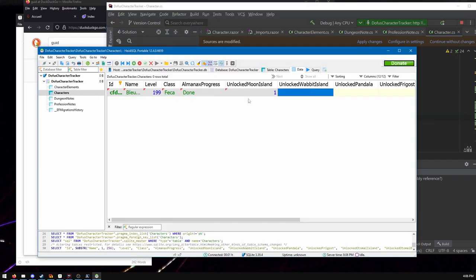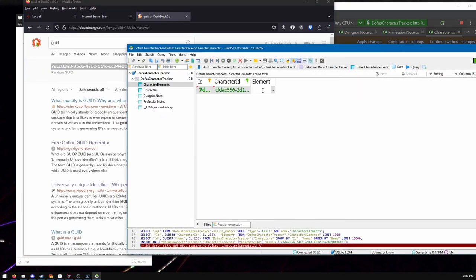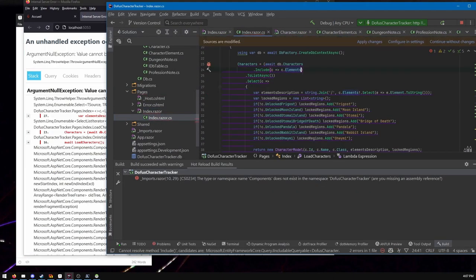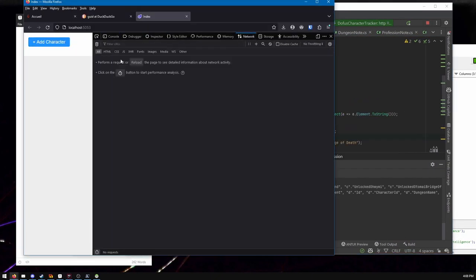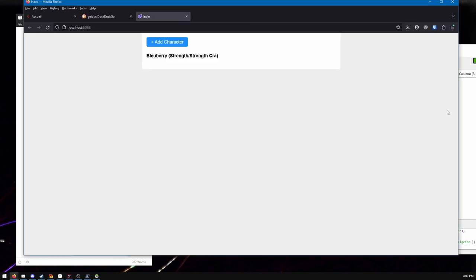Here I'm manually entering some data just to test it out. You might notice the GUID is in lowercase — that's going to come back to bite me later. SQLite does not have a GUID type in the database, so it stores it as text. And it turns out because it's text and GUID.ToString() gives you uppercase, I end up stuck debugging why it's not finding certain things.